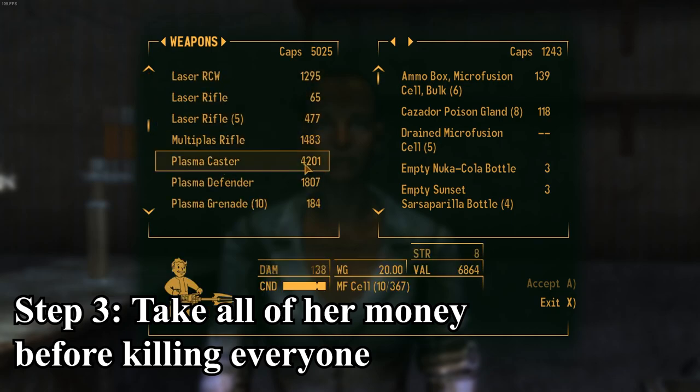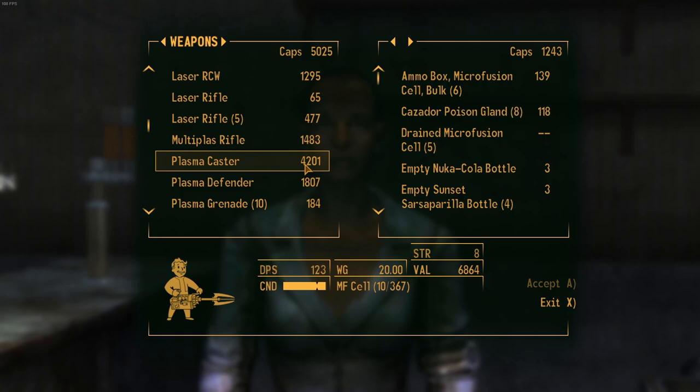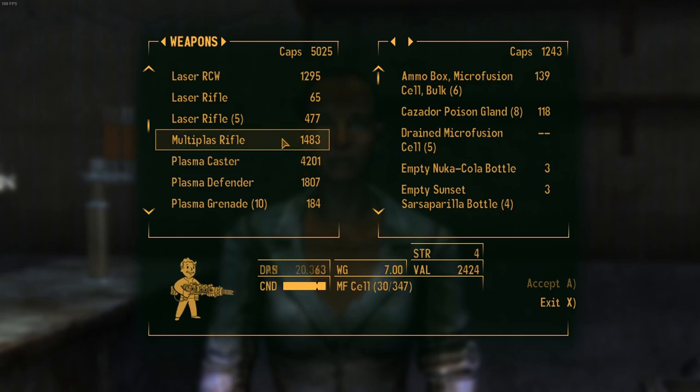You can sell it for forty-two hundred, but I'd recommend going to the arms dealer robot in the middle of the city — I forget his name — he'll buy it for a bit more. Or find a settlement where there's a rich settler that you have a good relationship with, so you can get closer to the seven thousand dollar value.